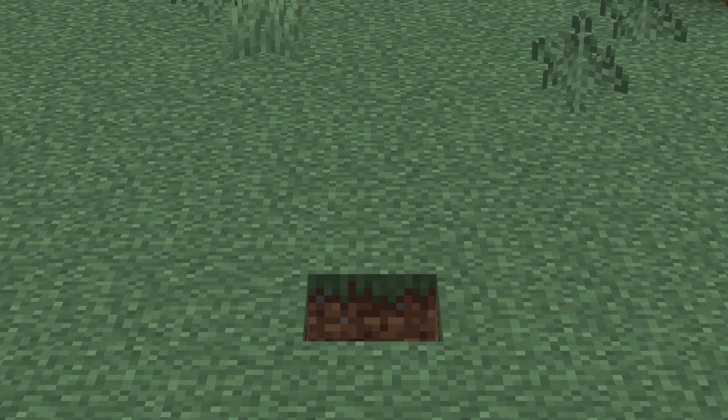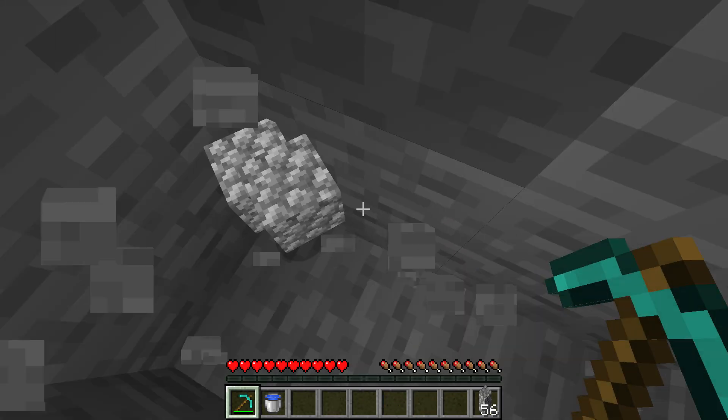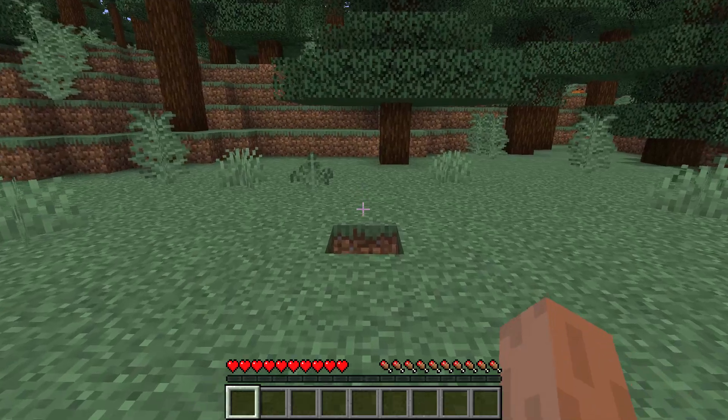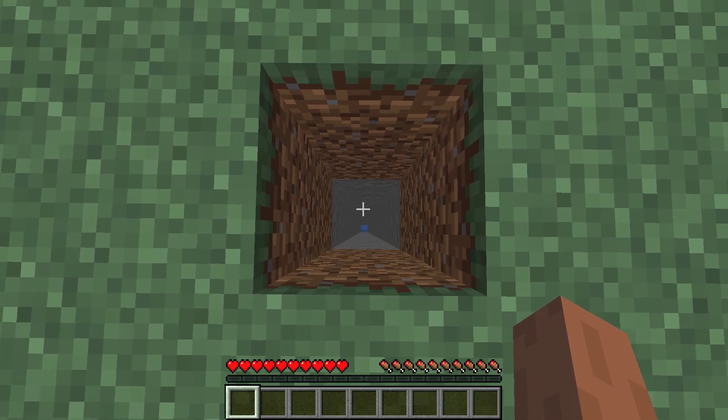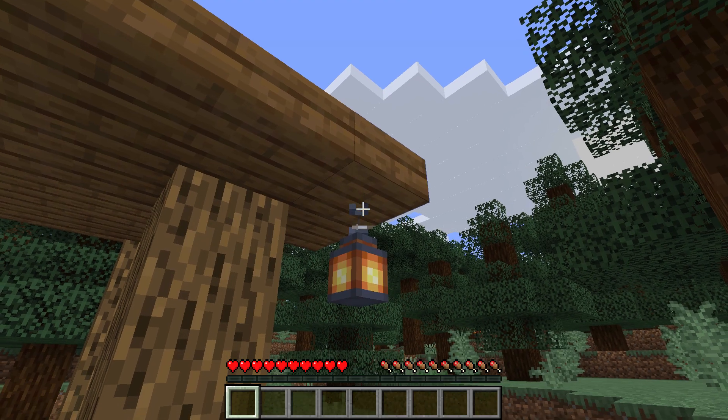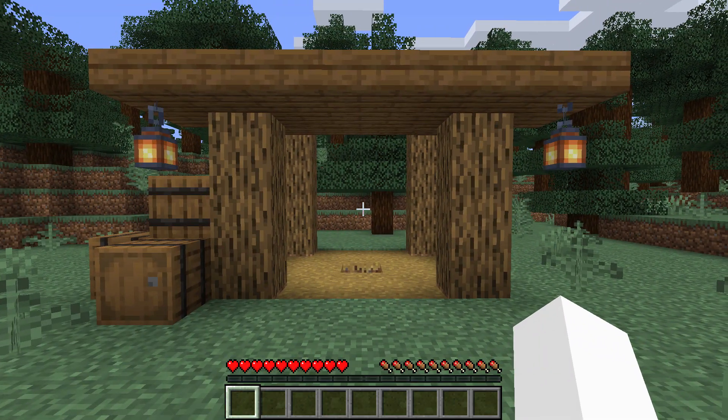Next up, we have a fake water pitfall. Water pitfalls are simple to build and are an effective way to get from point A to point B, but if you replace the water with any other block that looks very similar, it turns into a deadly and unsuspecting trap. For bonus points, you can decorate the area to make it seem more compelling.